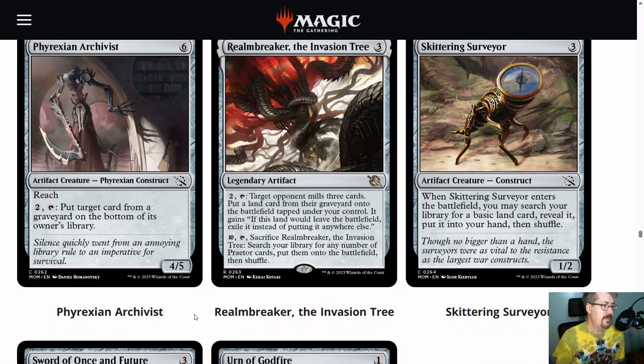Beroxian Archivist is fine here. You have better creatures you have access to, but if for some reason you get cut off from some of the six-drops you want to play and you're not hitting a critical threshold of them, Beroxian Archivist is fine. A 4-5 with reach is a good presence on the battlefield, and it can even help you from milling out, or shut off your opponent's graveyard synergy if they need you to have eight or more cards in the graveyard — you can turn that off.